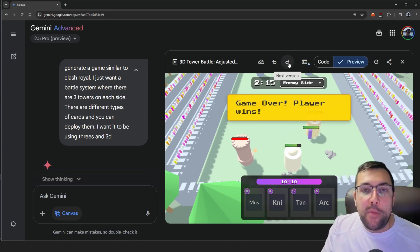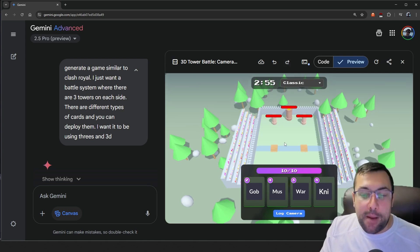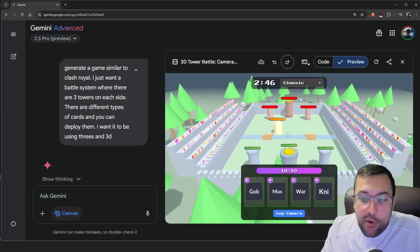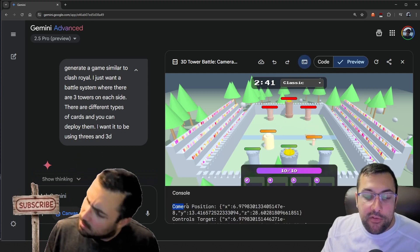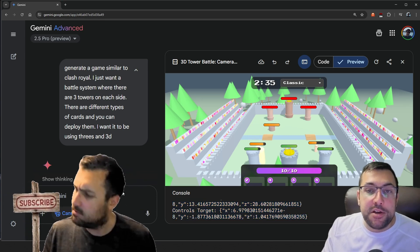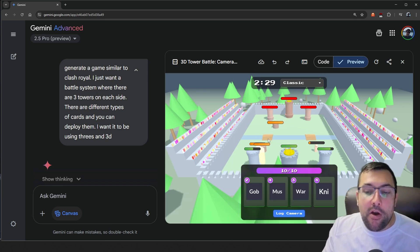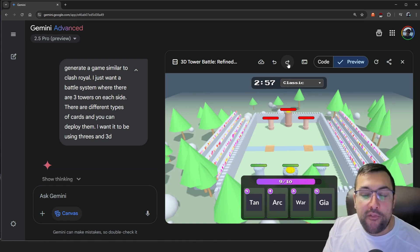We're still adjusting the camera. This is the 'log camera' button I was talking about — I can adjust it to however I want, hold Control and drag, and then say 'this is the view I want,' click log camera, go to the console, and see the camera position. I can copy and paste that camera position into the Ask Gemini section and say 'set it for Classic.' I had to redo the camera positions after adjusting the UI to make it smaller and cleaner. Once that was fixed, we didn't need the log camera button anymore and could keep refining the game.